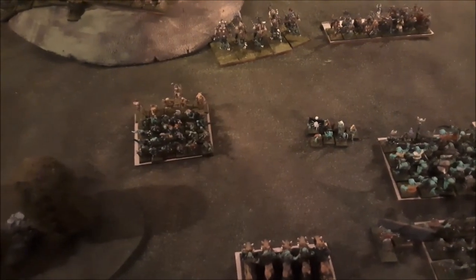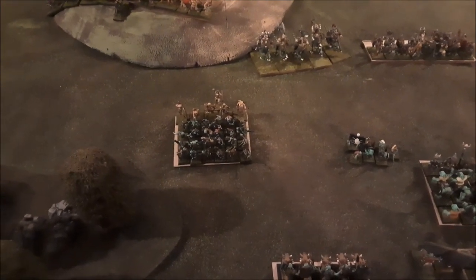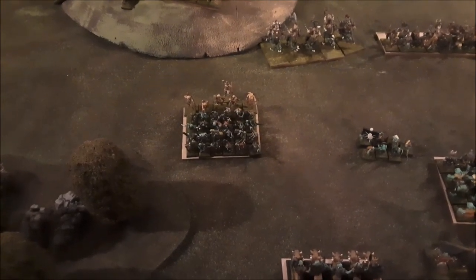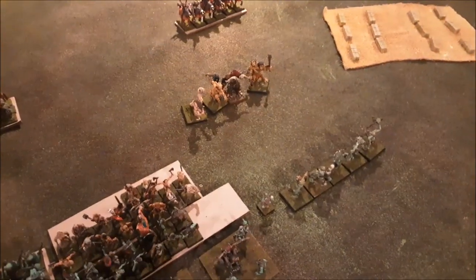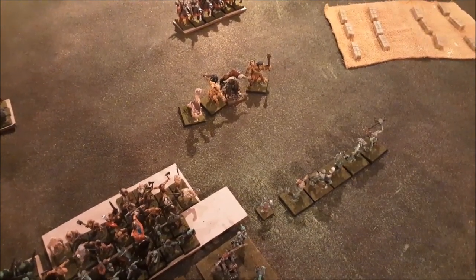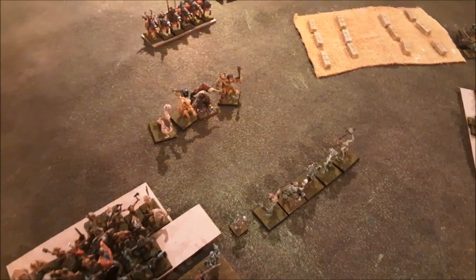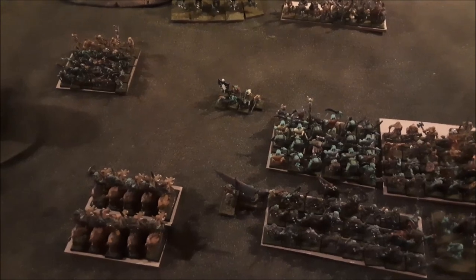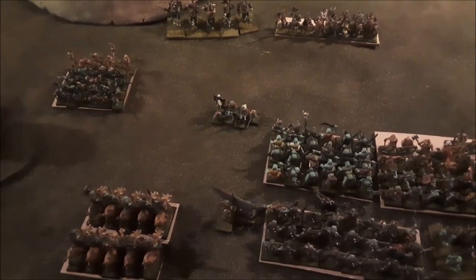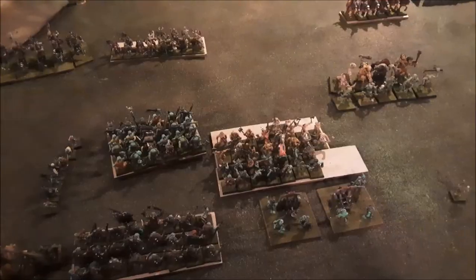They do their route move and the guys are right on them, getting free hacks and killing them. The routing goblins over there caused a panic test on the trolls, which they passed. They also passed their stupidity test because the sub-commander is standing right there, so they're going to charge. The other fanatic also died — the goblin fanatics only managed to kill goblins. One got his leg broken, the other died from his own chain. They didn't pay for themselves, but they did break up the advance, which was good.